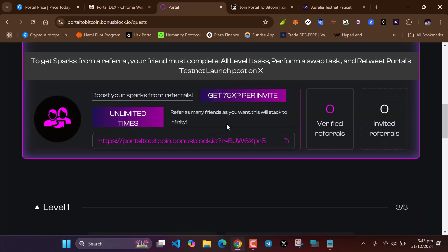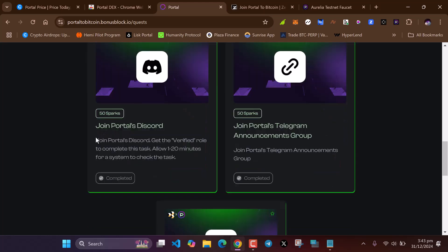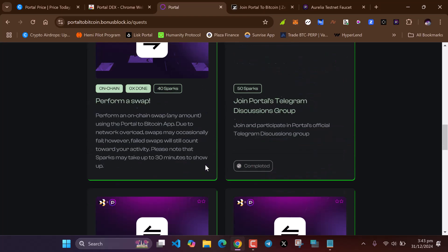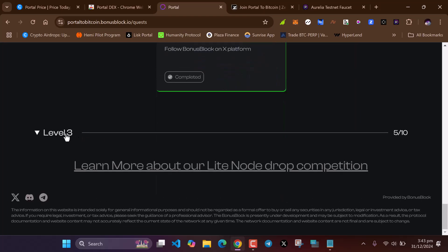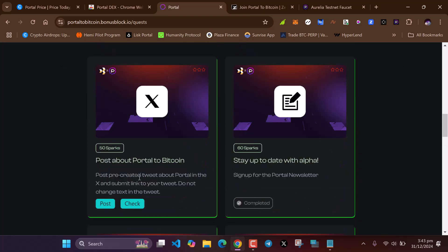I just started this airdrop so I don't have any referrals yet — I'd appreciate it if you use my referral link. Complete the quests here: join Portal Discord, join Portal Telegram, follow Portal on X. Then move on to level two quests and complete as many as possible, then level three quests.